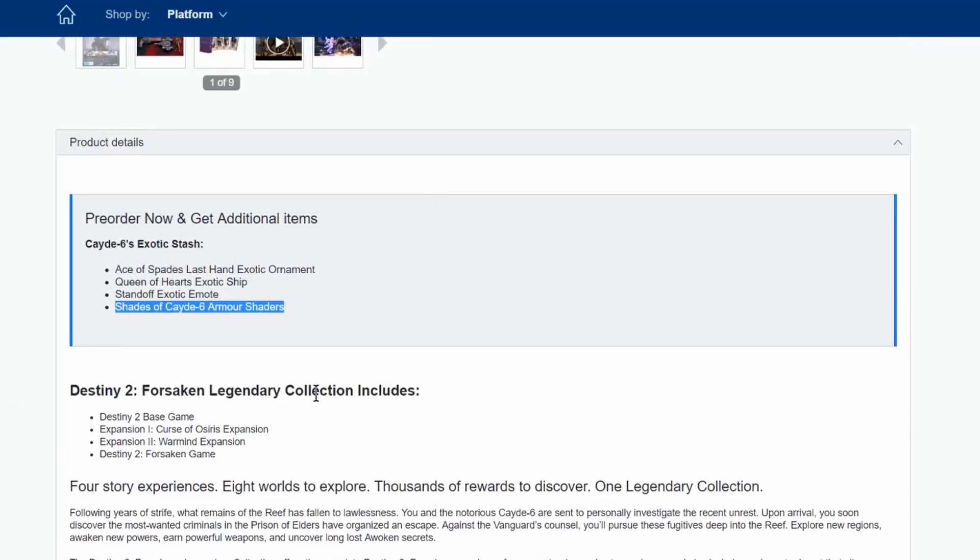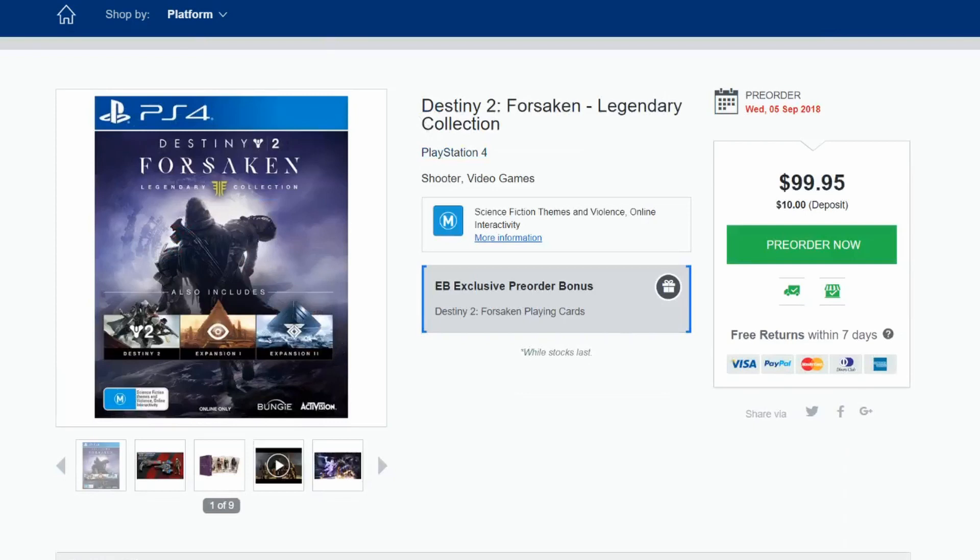In this edition we get the Destiny 2 base game, Expansion Pass 1, the Warmind Expansion, and of course Destiny 2 Forsaken. So really, really nice to see this guys.